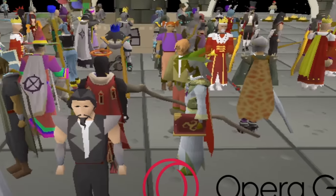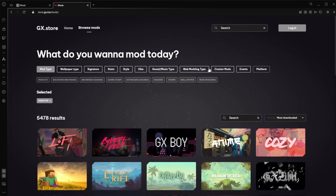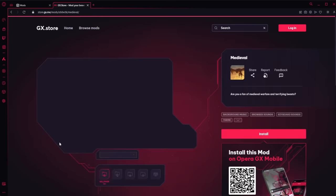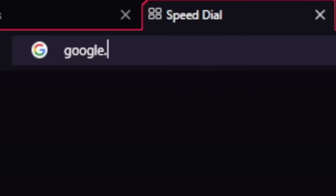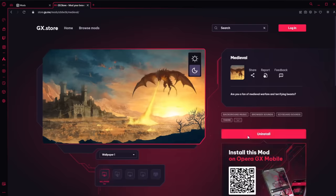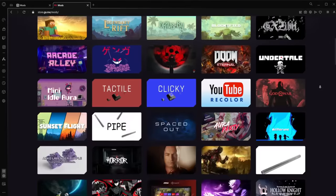By now, you've probably heard of Opera GX. It recently just got a lot better with GX mods, which you can get from the GX store. There are all sorts of functionalities to these mods, like background music, keyboard sounds, opening and closing tab sounds, and customized theme and colors of the browser. There are tons of mods to choose from on the GX store.